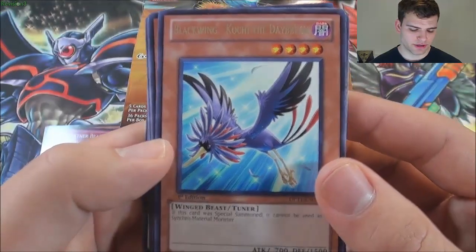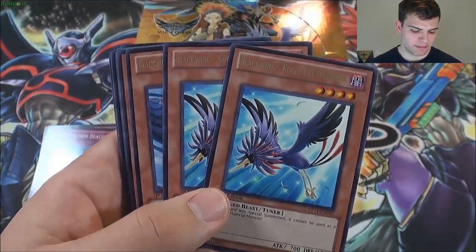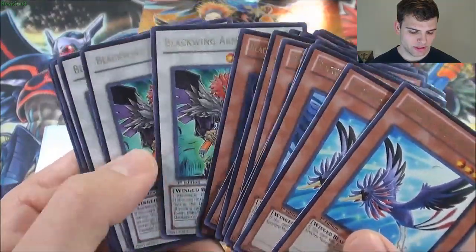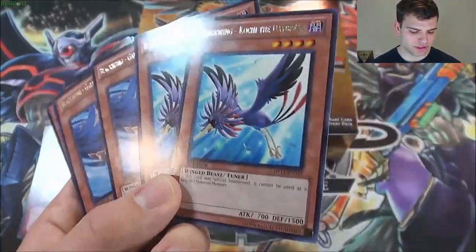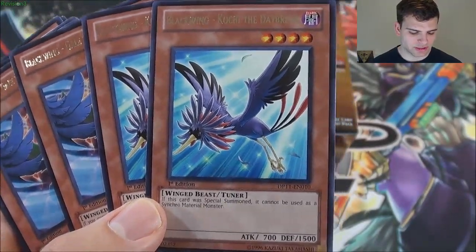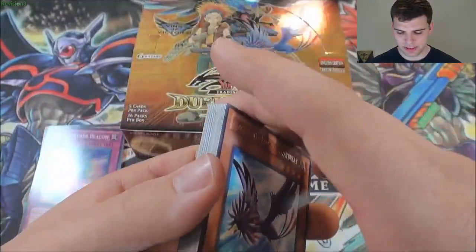For our recap — let's look at the rares first. I only pulled 2 Kochi the Daybreak, so it's obviously a rarer card in the set. I pulled 4 of every other rare, which is really awesome — a playset of Gale, Bora, Elfin, Armed Wing, Ascendant. I wish Kochi didn't have that effect saying if it was special summoned it cannot be used as Synchro material — it just makes the card worse for no reason.